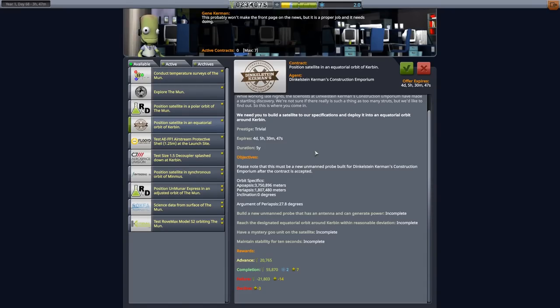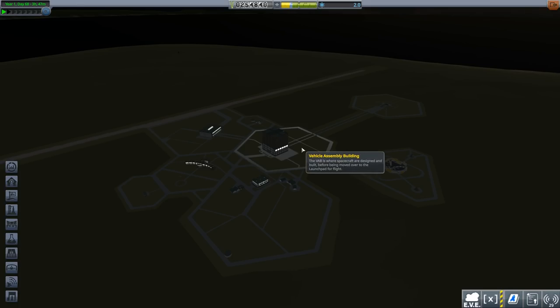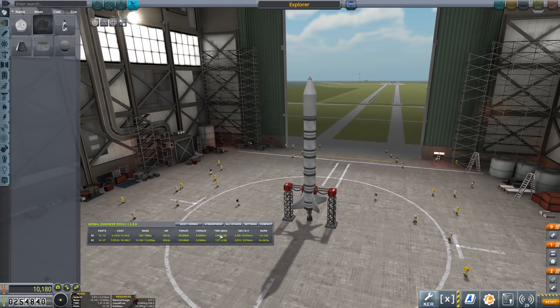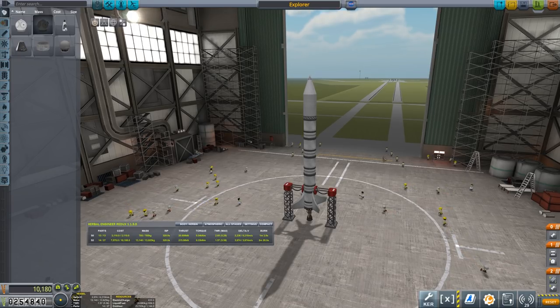We can get rid of that stage. We can deploy those both at the same time because it's vanilla Kerbal Space Program — deploy both at the same time, and that is perfectly fine. Now do we have any missions that can use it? Okay, so here we are — positioning satellite in an equatorial orbit of Kerbin. Apo and Peri are quite different, but they are inclination of zero degrees, which is good. Needs a Mystery Goo unit and an antenna and can generate power. We have both of those — we just need a Mystery Goo unit. So I think we'll accept that.